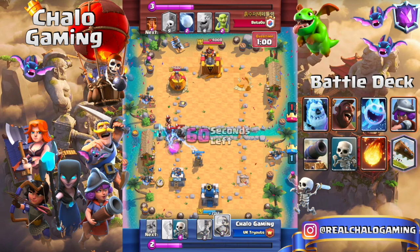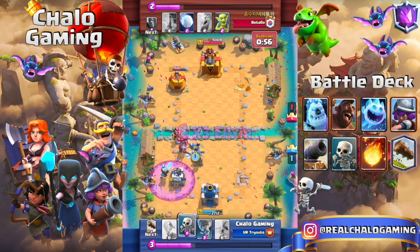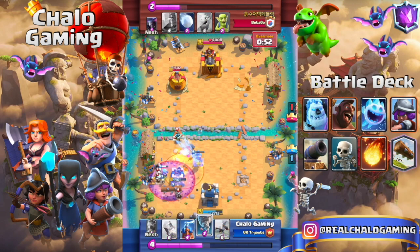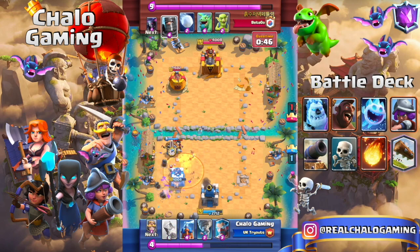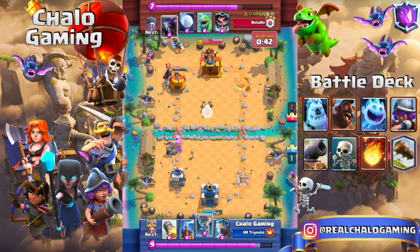Here we place the X-Bow offensively, but watch how we place our Tesla defensively to prepare for the next push, which we'll actually be able to support and deal damage with. Watch how we haven't even stopped defending and we're already on offense.